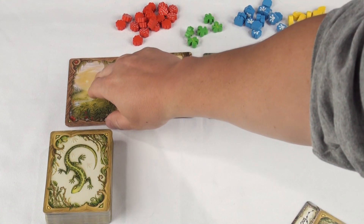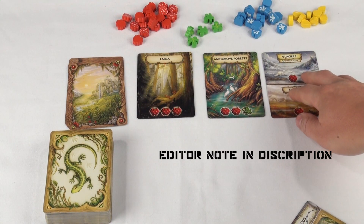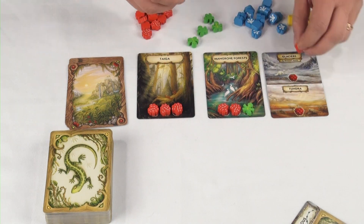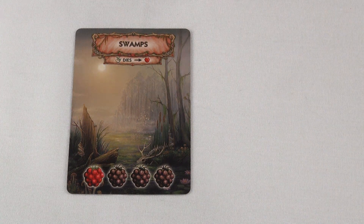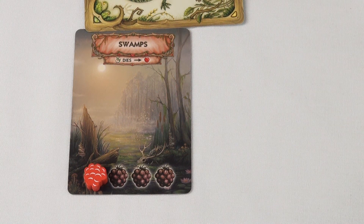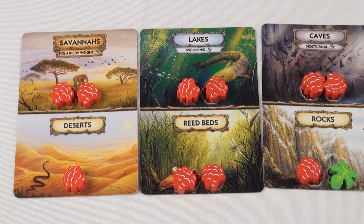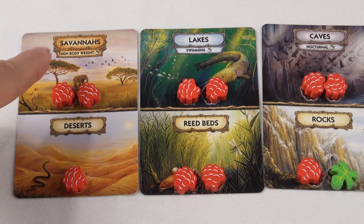To begin the area phase, flip over the top card from the area card stack and place it on the right of the face-up area cards. Next, look at the symbols at the bottom of the area cards and place tokens that match on them. These will be resources available to the creatures for the next phase. Swamp cards start with one food token, but if a creature dies at any time, the swamp gains a food token on the grayed-out symbols. If you happen to have two swamps out, both gain a food token. Double area cards offer two pools of resources, one that any creature can access, and another that only animals with a specific trait can use.